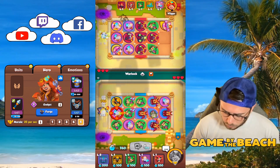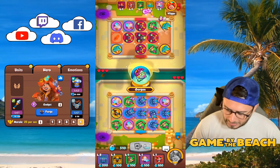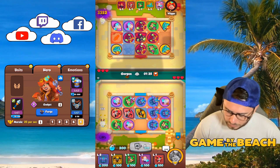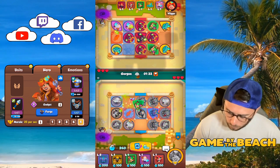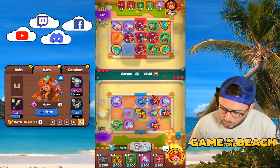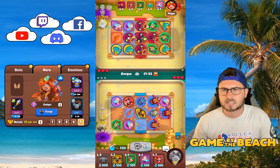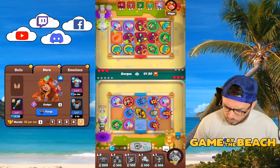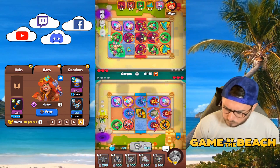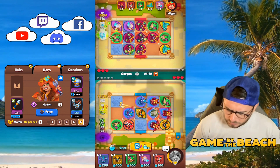Here we go, going up against the Warlock. We're doing good enough. Let's get this middle guy up to four — that's not the one I wanted — and then follow it up with this guy getting up to three. We've also got Gadget in this deck. We're playing against a Cultist player, which is okay. I'll just move this guy over for now.